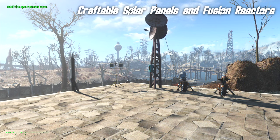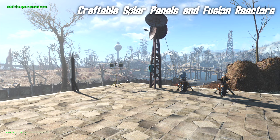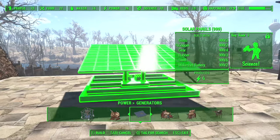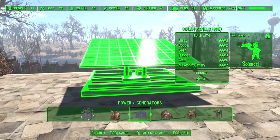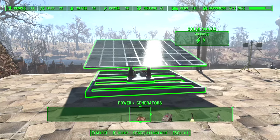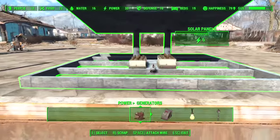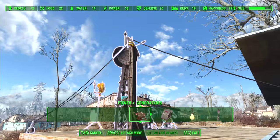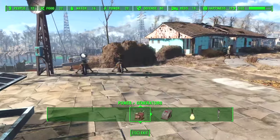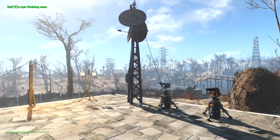Last week, I did briefly mention yet another settlement building mod from DD Productions — a mod that adds fusion reactors and solar panels to the game — and I thought I'd quickly show you that mod in action right now. So, it adds solar panels, and you wire them up pretty much as you do any generator, and all of a sudden there you go — I've got power to all of these things.